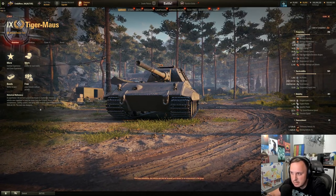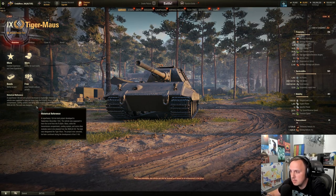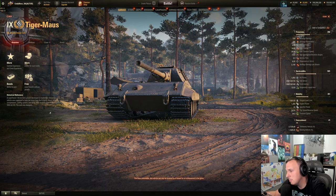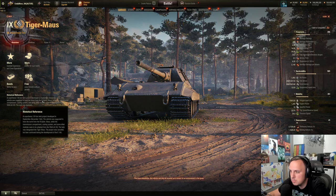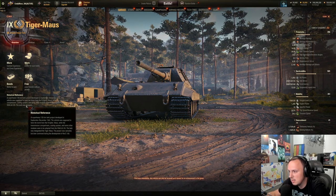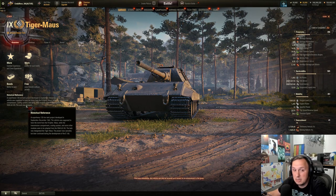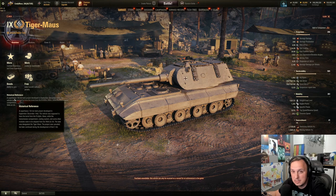As far as the historical reference, this is listed as a super heavy tank — a 120-ton tank project developed September to December 1942. The vehicle was supposed to have a turret from the Pz.Kpfw. Maus, while the transmission compartment, cooling system, and other modules were to be adopted from the VK4502H. The tank was designated the name Tiger Mouse, and the project was canceled but later continued through the development of the E100.